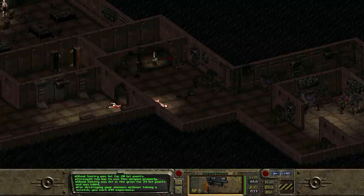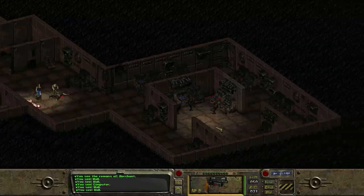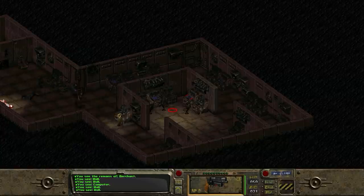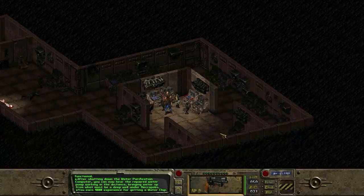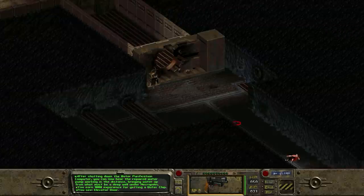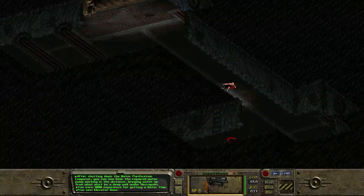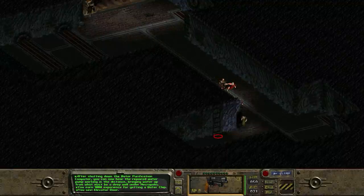This was the weapons lab back in my vault, but there's nothing actually here. And this merchant - literally nothing. He was just a poor passing merchant that kind of got himself eaten. I think this is it - I think this is actually the water chip right here. In we come. After shutting down the water purification computer, you can now hear the repaired water pump working in the distance, bringing water up from what must be a deep well under Necropolis. Confirmation that even though we've removed the chip, the pump is still working just fine. You earn a thousand experience points for getting a water chip. Oh yes! Oh flipping yes! Finally.